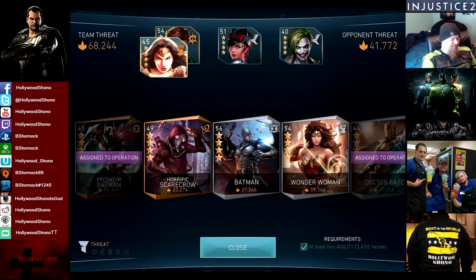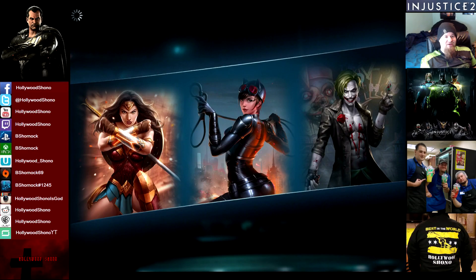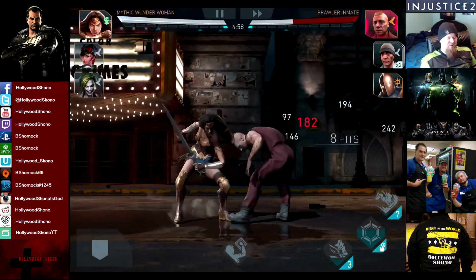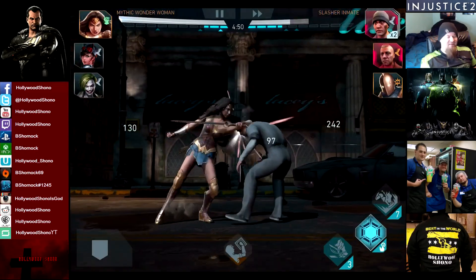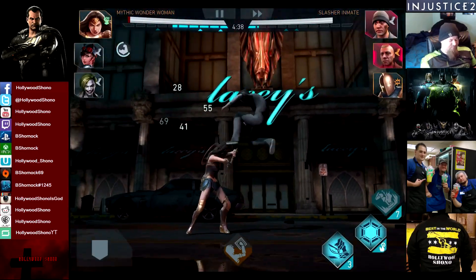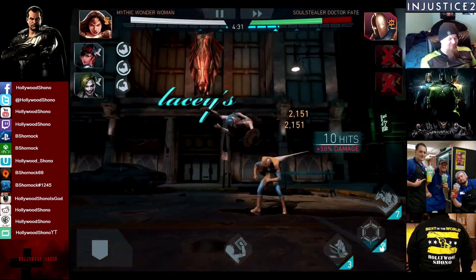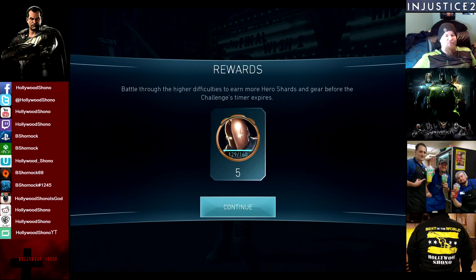Let's show Route B with Mythic Wonder Woman. Horrific Scarecrow might be solid too because it will make specials cost two more. I really don't have a good agility class — mostly because I haven't focused on Blademaster Robin. I've been trying to work on Predator Batman. When I do get him up to five stars in about five more weeks, we'll have a really good position getting him over 60,000 threat and challenging for number one in Arena. Try Mythic Wonder Woman at five stars — it will probably destroy Soul Stealer Dr. Fate.